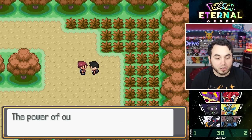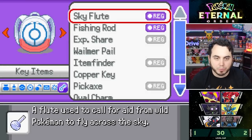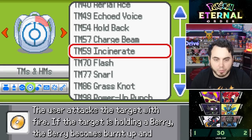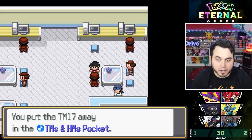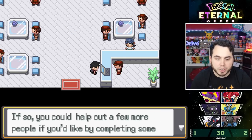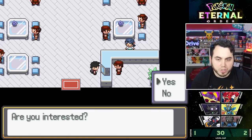He gives me a Thunder Stone — thank you! We find TM-59 Incinerate, which is pretty nice. I'll use that right away, swapping off Flame Wheel for Incinerate — we can burn off berries. And this is the Ranger's Department where they give you quests. He also gives me TM Protect.